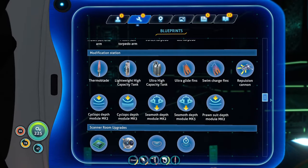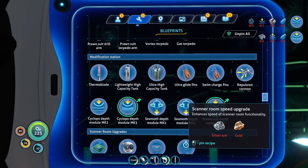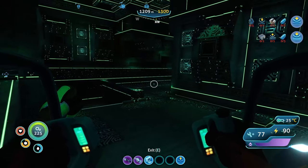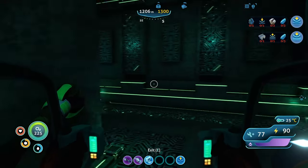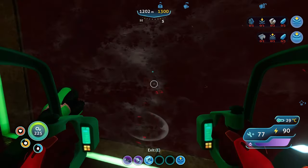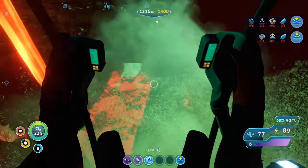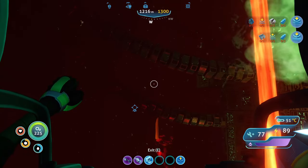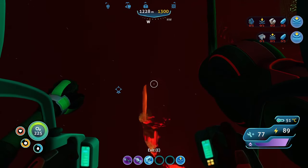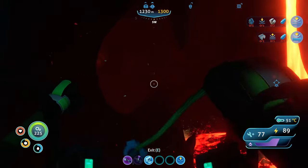I'm pretty sure I scrolled past all the upgrade modules I need — yep, prawn suit mark two. These are the two I need to make. I gotta get out of here and get back to my Cyclops, back to the surface.